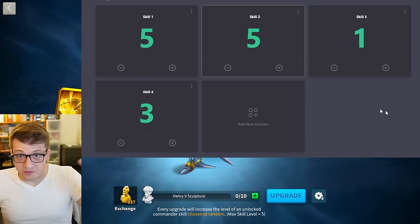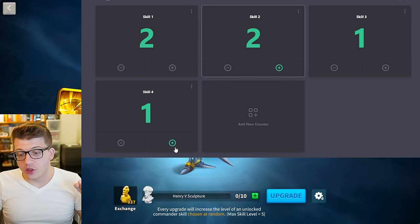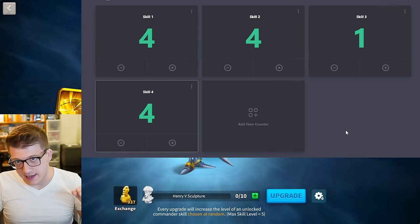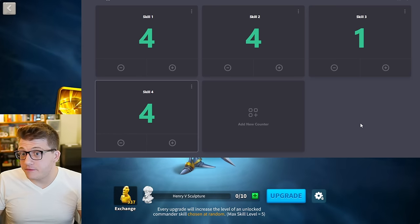You could either continue to add without skill locking — which is what everyone in the comments would recommend because you still have a 66% chance of success — or you could skill lock and get this to five. And now you have a 50-50 only twice, which is pretty good. But let's assume the worst case scenario: you've done nine attempts with a 25% failure rate.